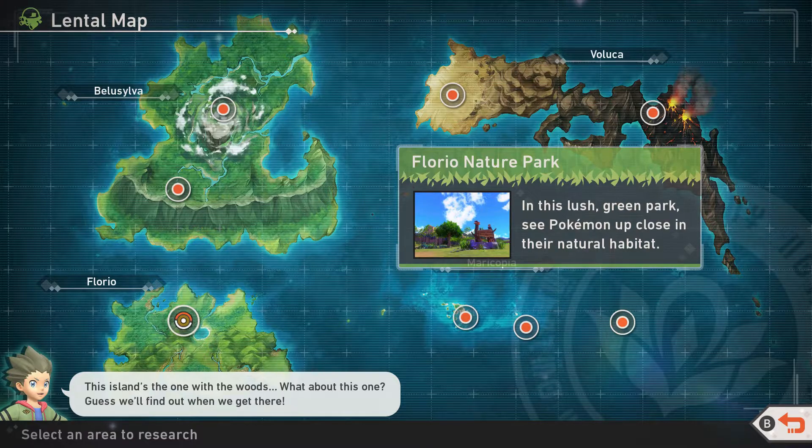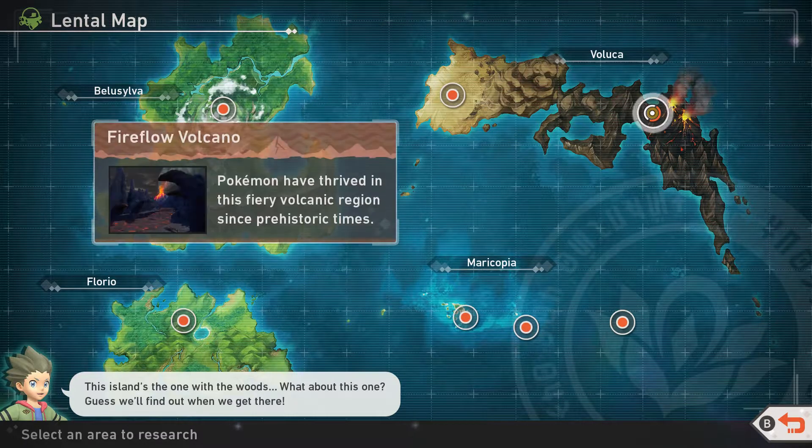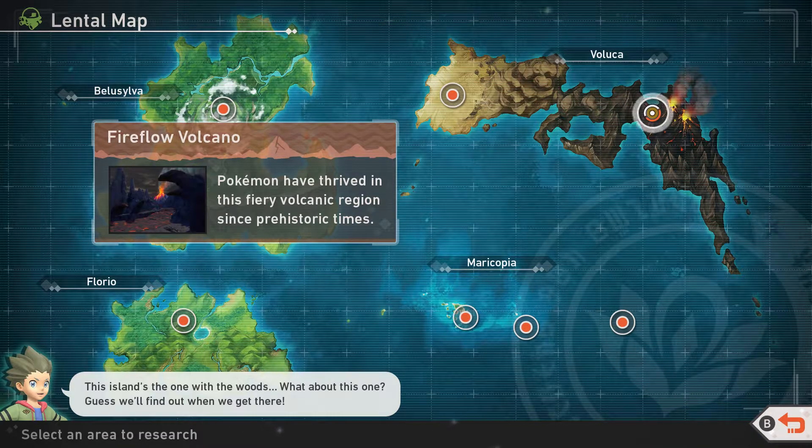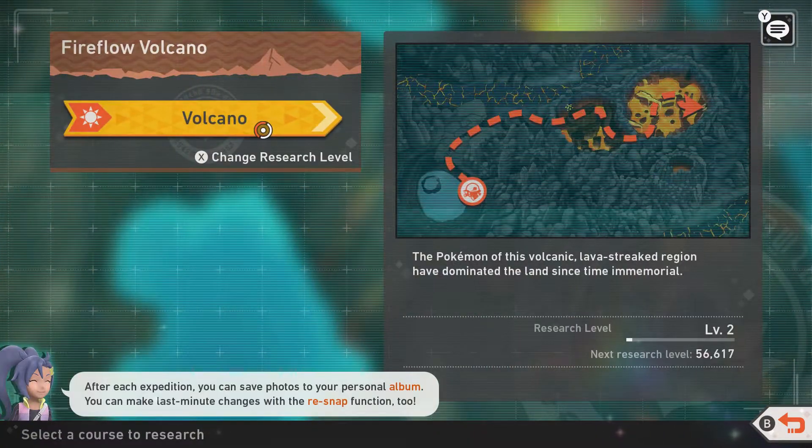This island is the one with the woods. What about this one? I guess we'll find out when we get there. Paul, or whatever your name is — I still need to learn his name. I'm like, 46 episodes in and I still haven't looked up his name. Anyway, we need to go back to Flyerfro Volcano. After each expedition you can save your photos. You need to clear level 2 of this place for us to do stories, so let's do that.